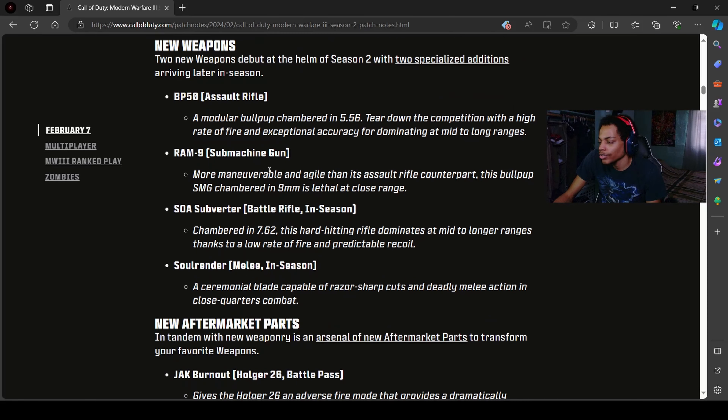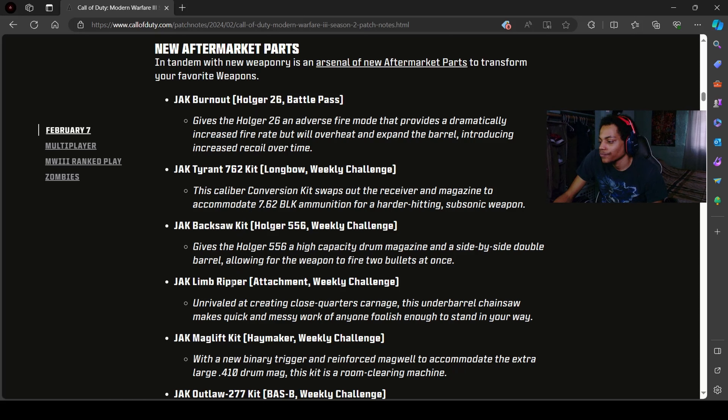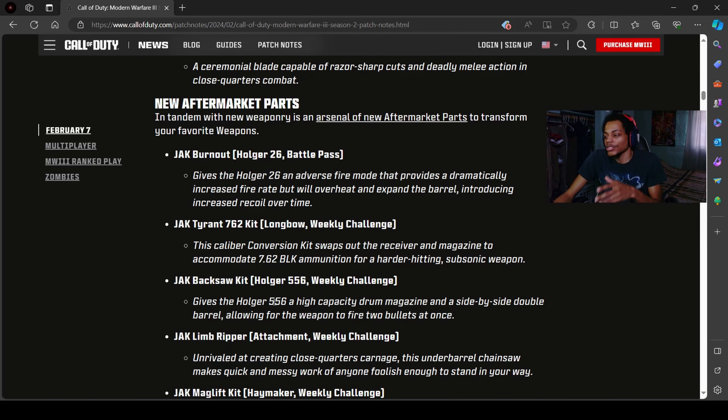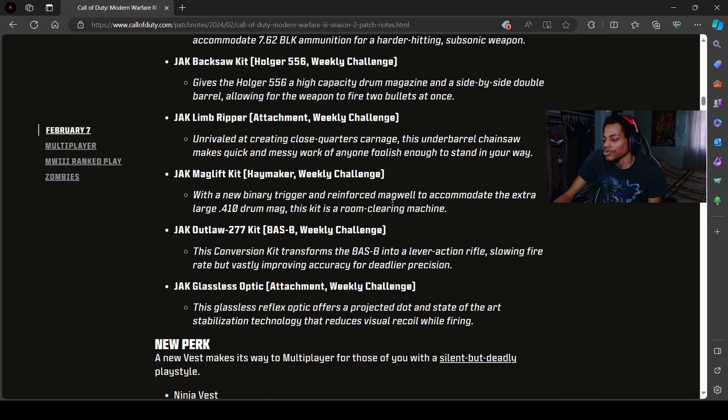New weapons — I already showed you guys those in the battle pass section. There's also a battle rifle coming in-season and a sword coming at end of season or mid-season. Then we've got a new aftermarket pack right here — it's the Longbow sniper aftermarket pack. I know everybody's going to be making videos about that, so that's the main aftermarket pack challenge right now.